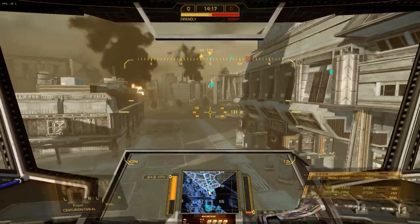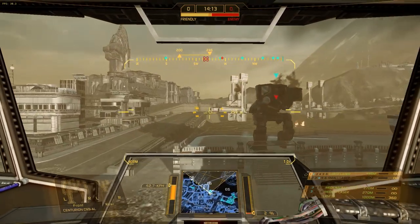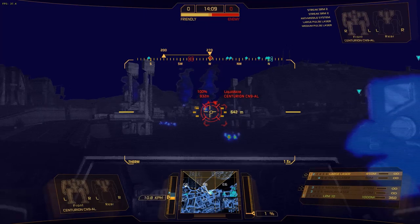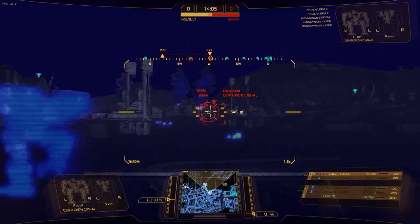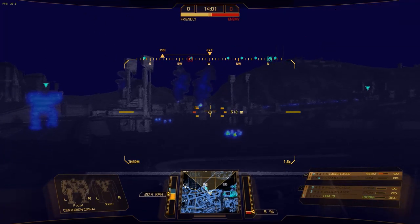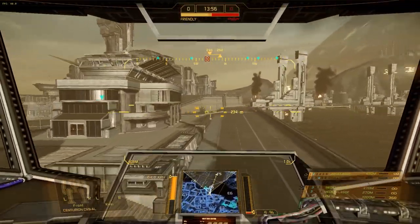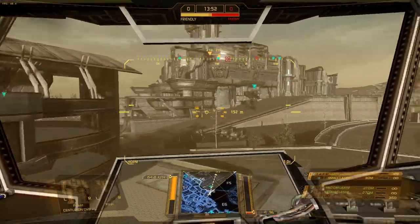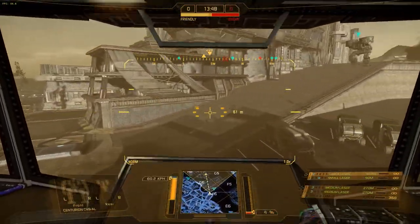At the beginning of this video you would have seen me switching weapons. On the bottom right of the screen you can see all the weapons that the mech is equipped with — at least my mech. Everybody's mech is going to be different. You can see on the top right that guy's weapons — that's the guy I'm targeting. You use 1, 2, 3, 4, 5, and 6 on your number keys, not the number pad, though you might be able to use that. They're all listed right there, 1 through 6, and I have them already set up.